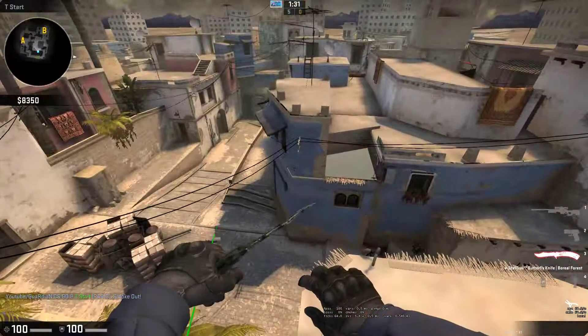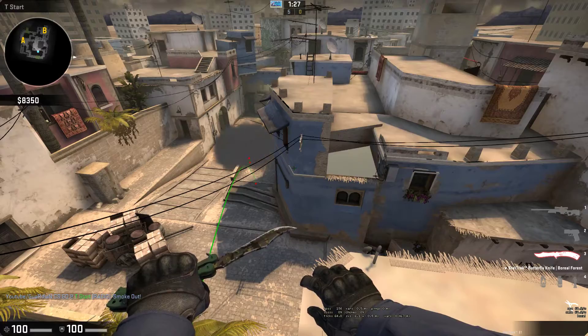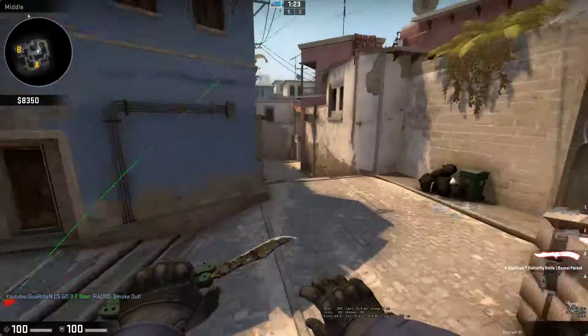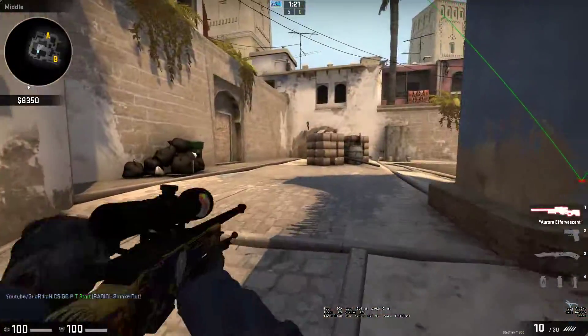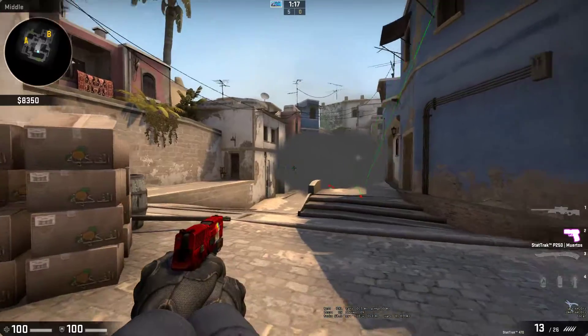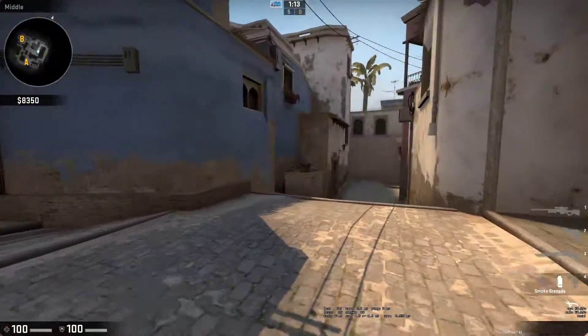It bounces and there you go — Bob's your uncle. Beautiful smoke there. So you can pop out and unless there's someone there, they won't be able to see you coming out here.